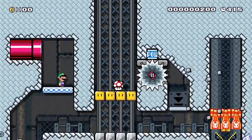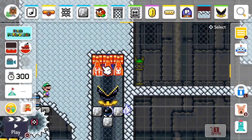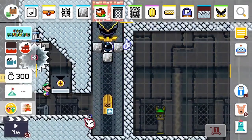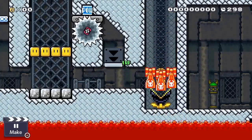Then the blasters fall down with it and land perfectly centered. It's actually important that the blasters fall rather than being stacked on the muncher from the start, because as I said earlier, when something is stacked it usually sinks down slightly — and in this case you can see that the middle blaster does sink if you stack it.